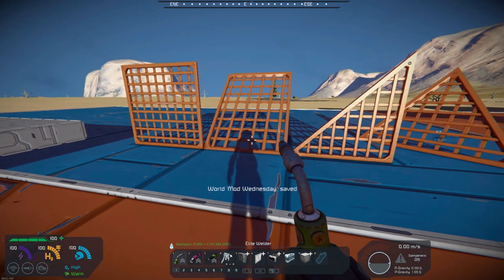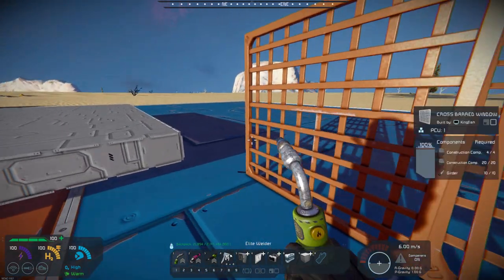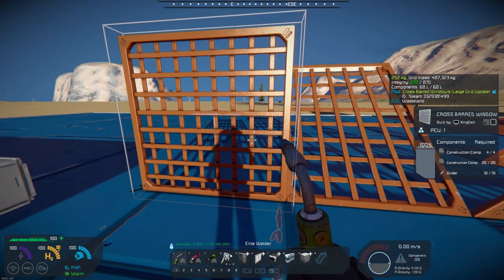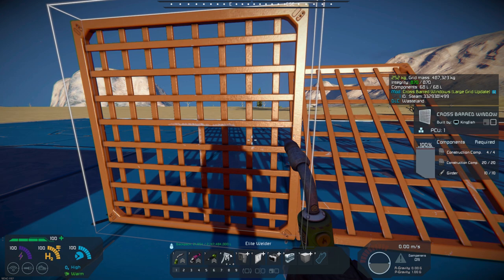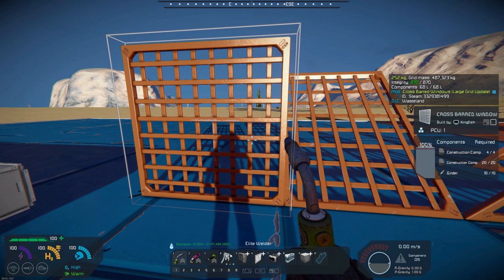Again, it's just a basic model, but it can help add a lot of decorative touches. I know one of the things that I would use — like walking platforms or walking grates for my walls — if I wanted to do something like that, this will make a nice wall that you can kind of build out of these crossbar windows.